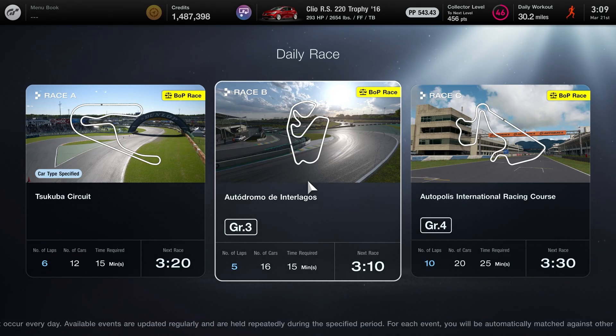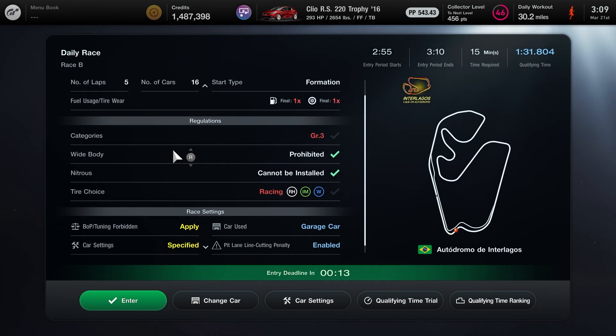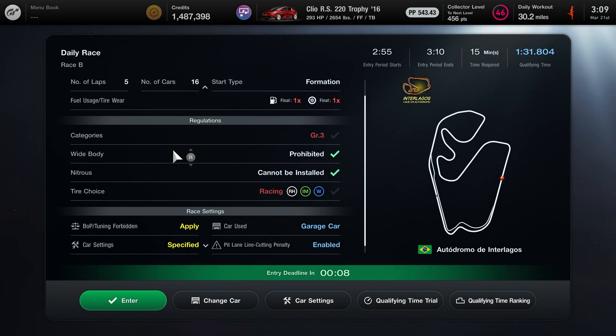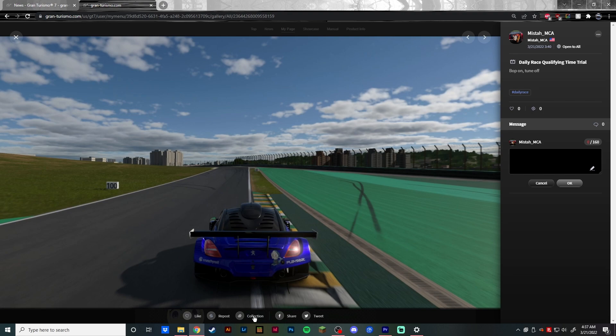Before I get started with the lap guide, I just want to mention that this Daily Race B is a BOP, no tuning race. So all you need is a Group 3 car and racing hard tires — no need to tune the car to meet PP or horsepower requirements. I also have the replays up on my Gran Turismo 7 profile, so if you want to check those out on your PS4 or PS5 console, I'll have the links in the description below. You can press the collection or like button to access them whenever you get on your console.